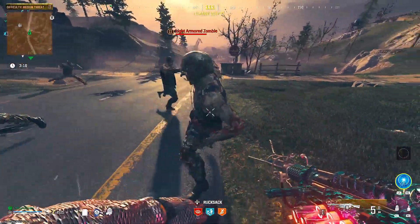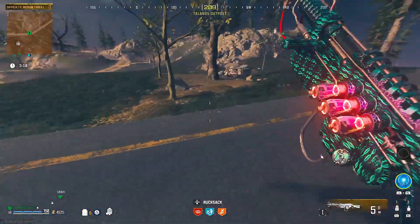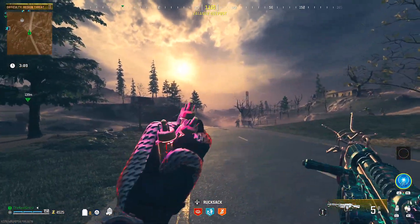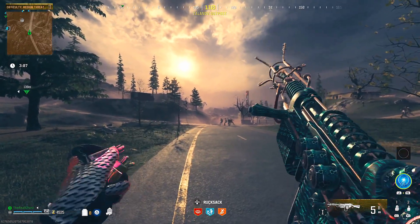You can practically get yourself a free perkaholic here in Modern Warfare Zombies by following these little easter eggs all around the map. We're going to go over them here today. If you guys are new to the channel, please subscribe — it would mean the world to me.